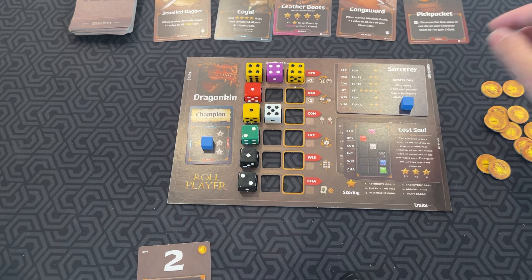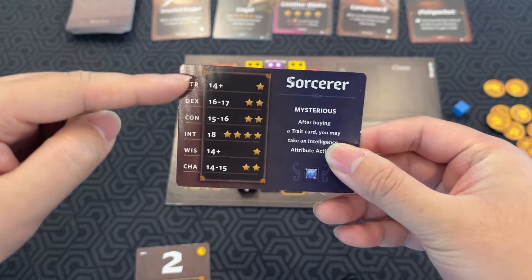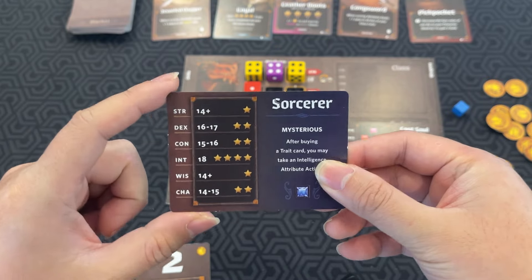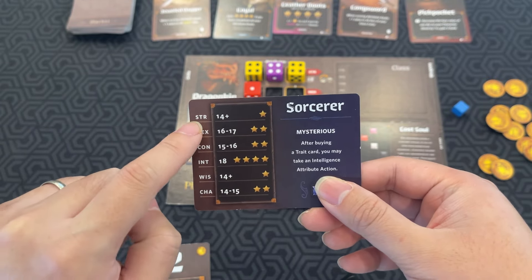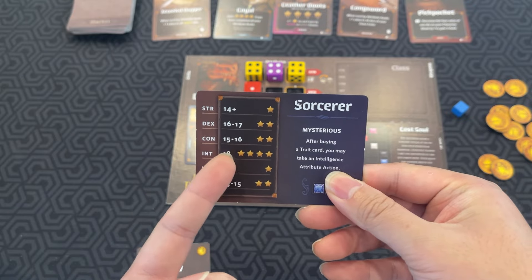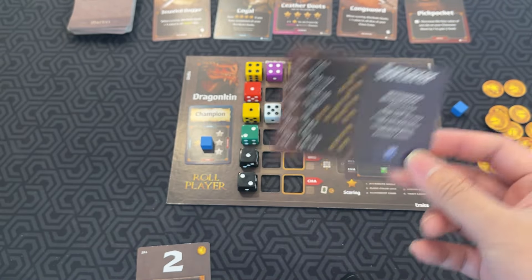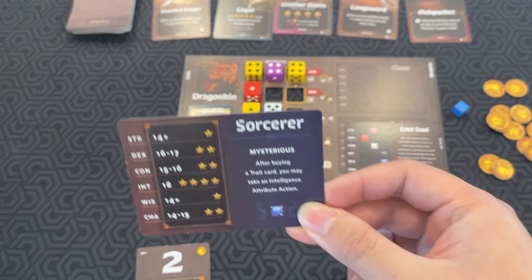You have your class card, and as you can see, it has specific requirements for stats. At the end of the game, if your strength is 14 or higher, you get one star. If your intellect is exactly 18, you'll get four stars. That's one scoring parameter to consider for the end of the game, and it's determined by your total of dice.